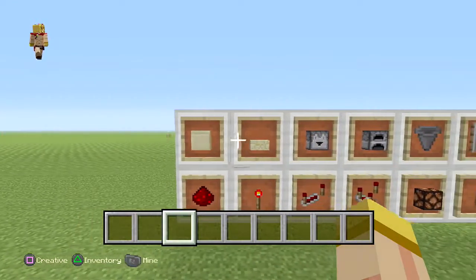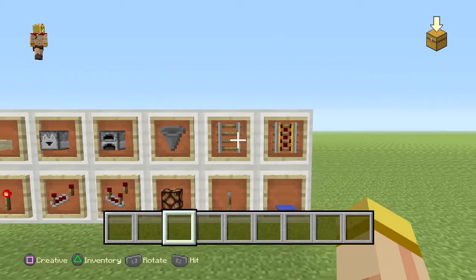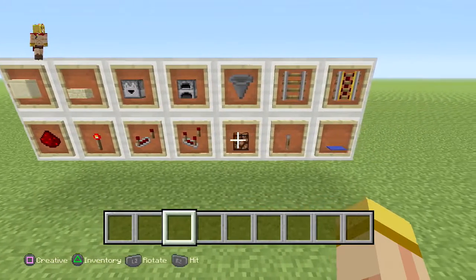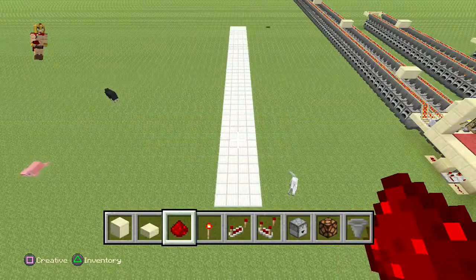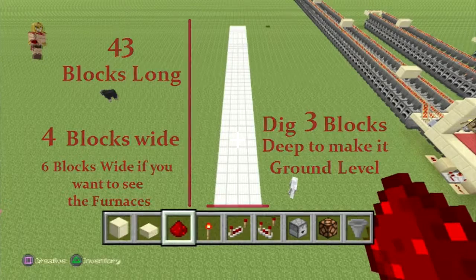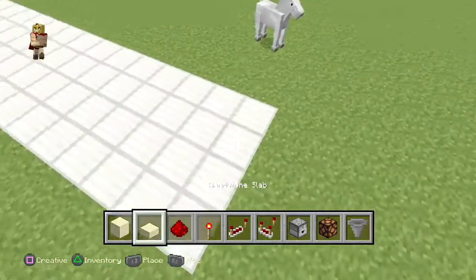Let's get down to the basic materials we're going to use for this build: a block of your choice, a half slab, a dropper, a furnace, a hopper, a rail, a power rail, redstone dust, redstone torch, a repeater, a comparator, a redstone lamp, a lever, and some carpet. Once you have the place you want to put this, make sure you have these dimensions down. This is very important before we even start — have this layout set up. Feel free to pause at this point.